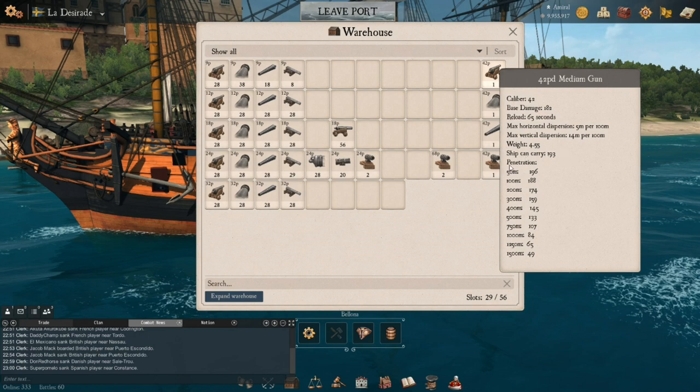Weight is how much the cannon weighs and how much the ship can carry. The main thing to pay attention to is penetration — this is very important and you can change these numbers around. On this side, the numbers show how close you are to the target: at 50 meters you're basically touching, at 100 meters everything's going to penetrate. The real important numbers are once you pass 200 meters — around the 250-meter range is where you really need to pay attention to angles, broadsides, and what's going to pen.